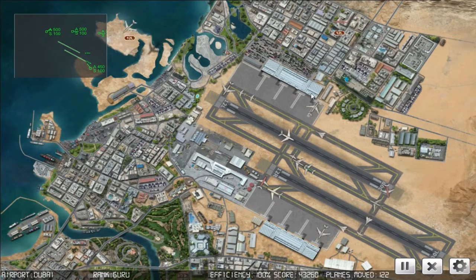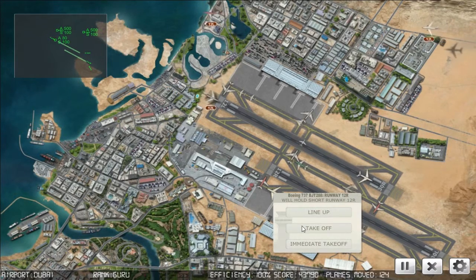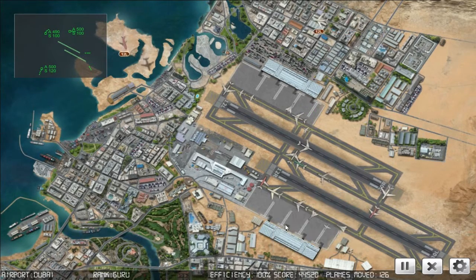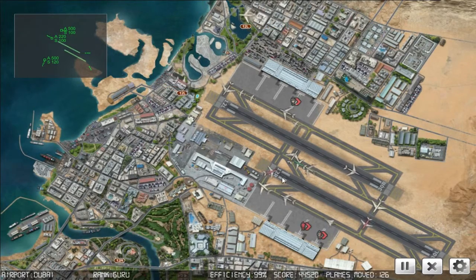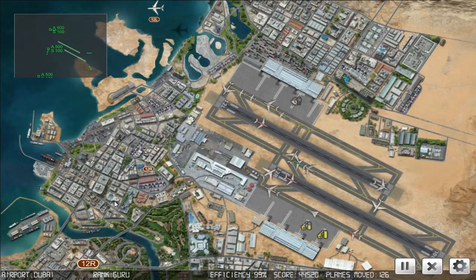I don't know if I can get him across here or not - I think I can. Starburst 893, cross runway one two left. One more cross here. Departure 42, cleared for takeoff runway one two right. Blue Star 906, cleared for takeoff runway one two right. Slow this bad boy down.